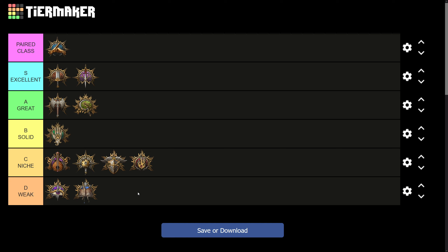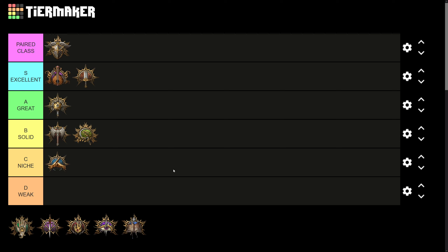Paladin multi-classes. Paladins want to multi-class basically for three reasons: either you're using two levels of Paladin for a spellcasting class in order to get smite attacks on that spellcasting class — that's the normal use case for Bard and Paladin multi-classes — or you are using another spellcasting class to add spell levels to your Paladin build in order to have higher level smite attacks — that's the typical use case for Warlock or Sorcerer multi-classes for Paladin. Finally, there's the possibility of using another martial class to try to mitigate Paladin's multi-attribute dependency, as Paladins are extremely powerful but want a lot of stats.